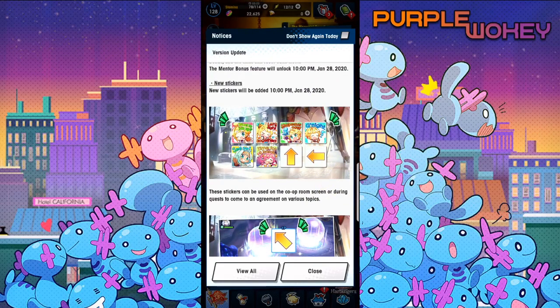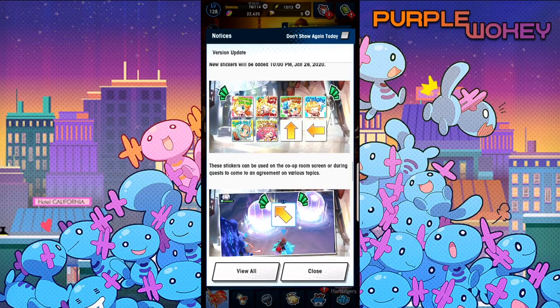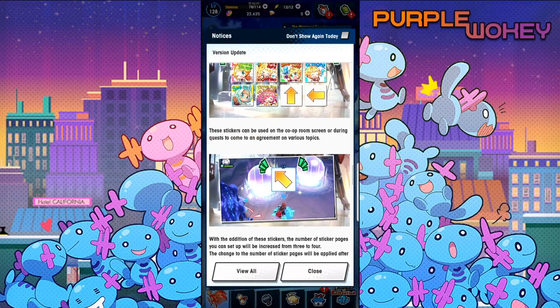Another good feature coming forward: new stickers. Here are some cool stickers — want to join up, let's fight together, shapeshift now, good night, see ya, time for a break, and directions. These stickers can be used in co-op rooms or on screens during the quest.